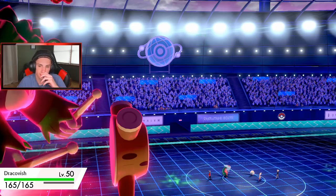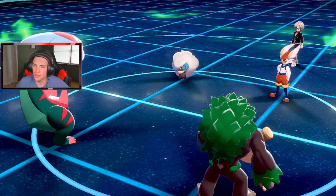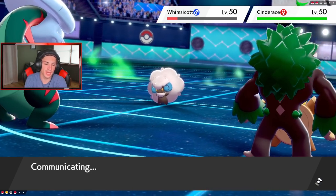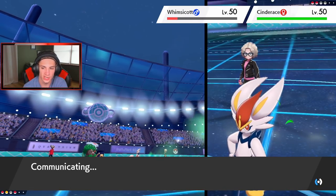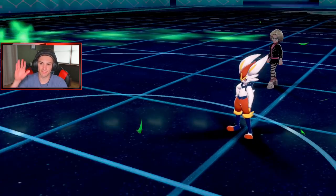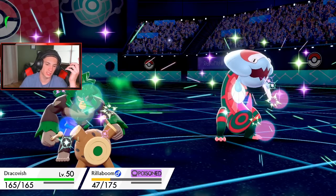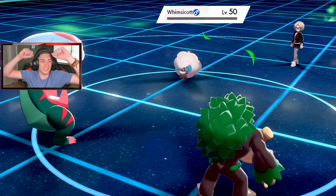I'm going to double into Cinderace with Dracofish and Rillaboom — he's gotta go! I don't think that thing has Protect. Using Fish's Rend and High Horsepower doubling into that thing. He does not have Protect — bye bye Cinderace, see ya! Grassy surge Rillaboom coming up clutch. Rillaboom survives and Dracofish eats up as well. High Horsepower comes in — game over! One and one with this team.